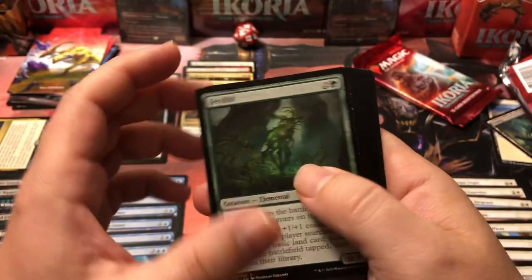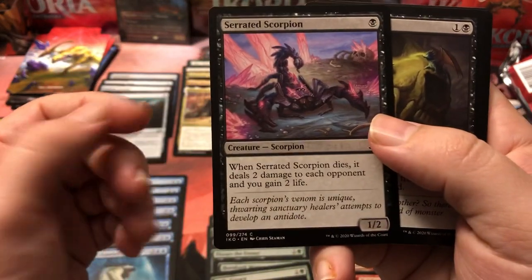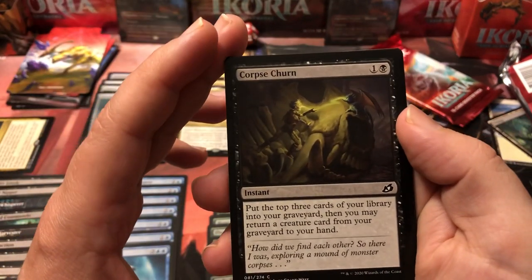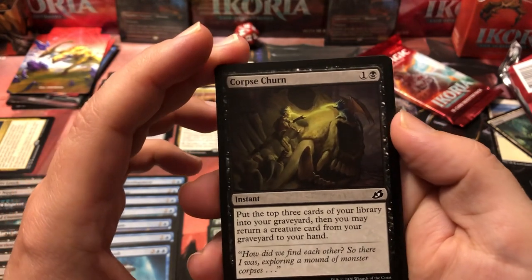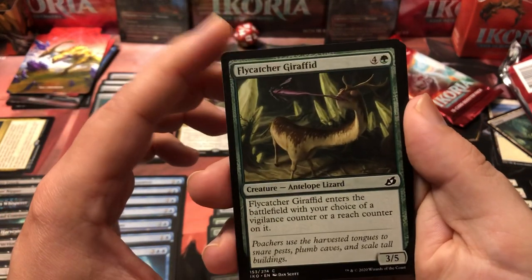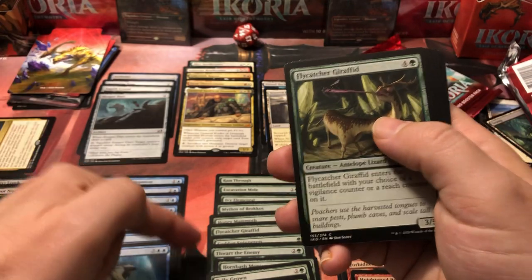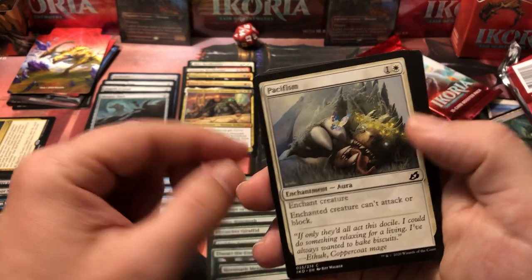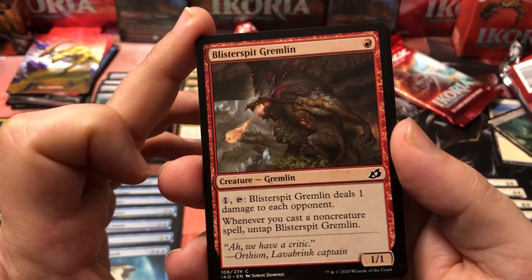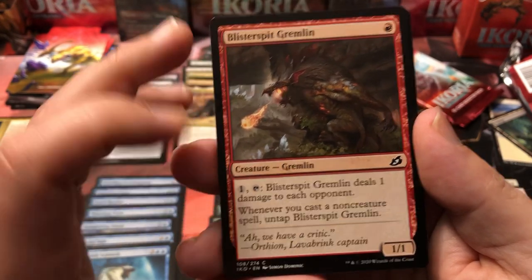Serrated Scorpion is awesome — whenever he dies, he deals two damage to each opponent and you gain two life, and he's a one-drop one-two. Corpse Churn: put the top three cards of your library into the graveyard, then you may return a creature card from your graveyard to your hand — useful if you're trying to fill up your graveyard for something. Flycatcher Girafid again — choice of vigilance or reach, and we already got one of him. Pacifism — uh oh, our white is looking really really strong. Pacifism is a great nullifier for the big problem.